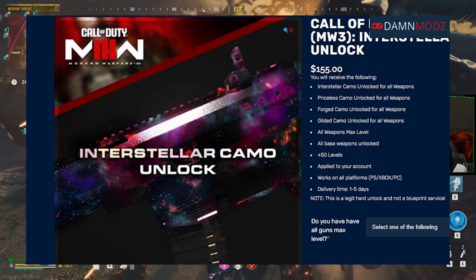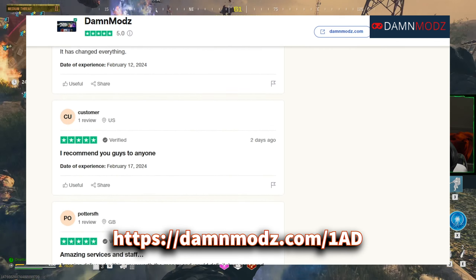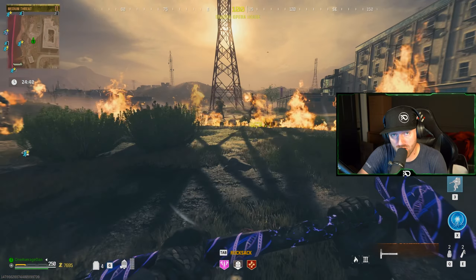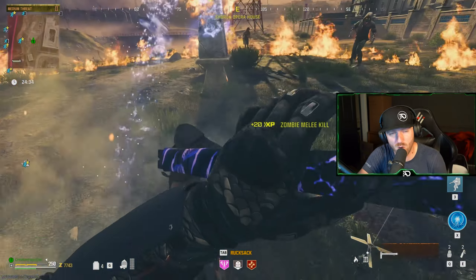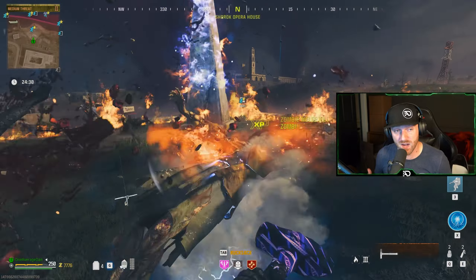If you don't have the time to unlock everything and need assistance in your favorite games like Call of Duty, Fortnite, Grand Theft Auto 5 and more, then our sponsor Dam Mods is the place for you. They offer all camo unlocks, zombie schematics, bot lobbies and more. Dam Mods has a 5-star rating with thousands of reviews. Use the link below in the description and be sure to use code 1AD for 5% off your order.